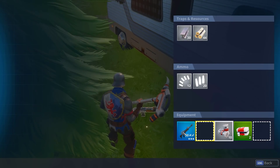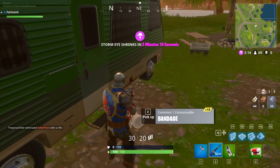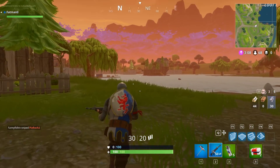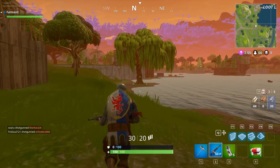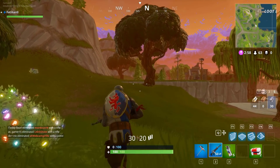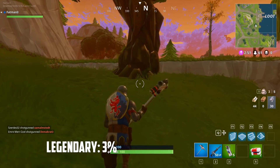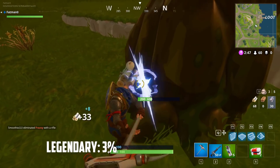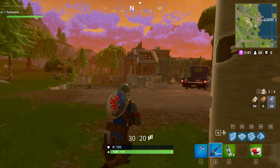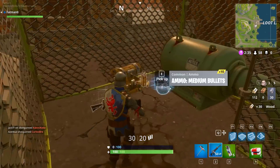When you open a loot chest you get a common, epic, or something like that — pretty simple. If I find anything better I'll let you know. The drop rate for legendary weapons — all the SCARs, grenade launchers, sniper rifles from loot chests — is one to three percent. Fortnite didn't give me the exact statistics, but I'm guessing it's around 3%.